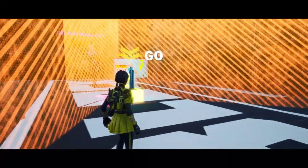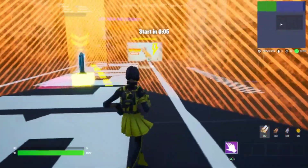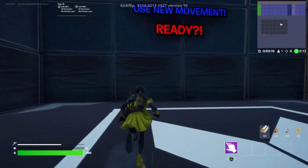As always, you start the game. By the way, the code will be in the description if you simply want to copy and paste it. Once you're inside the map, you simply gotta wait a few seconds. This is a parkour map, but I will show you how to do it really quickly.